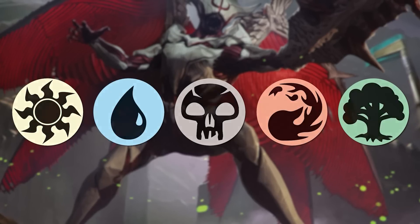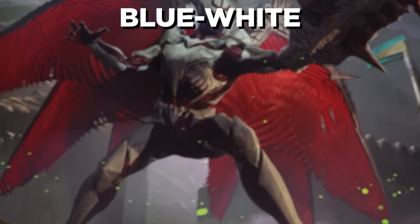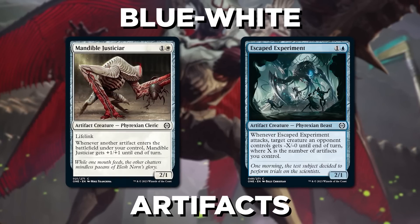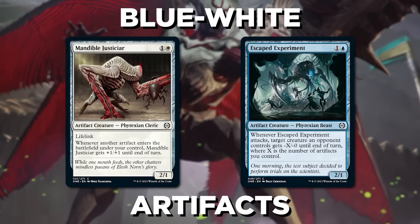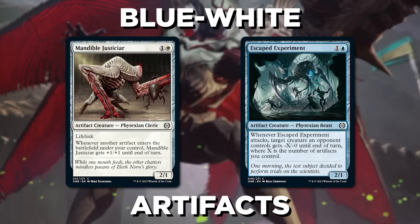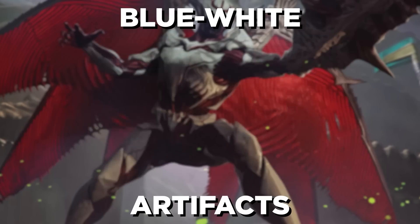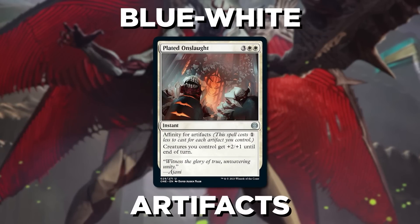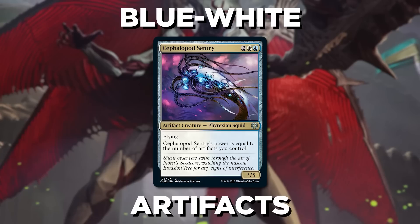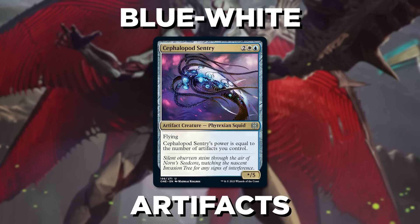Let me tell you about each of them. We'll kick things off with Blue-White. This one is a classic: Artifacts. This deck wants to play artifacts turn after turn to kick off its synergy cards like Mandible Justicar and Escaped Experiment. In general, this deck wants to go pretty wide, playing a lot of creatures, so you might end up closing the game with Plated Onslaught. The signpost uncommon for this deck is Cephalopod Sentry, a flyer that hits harder as you play more artifacts.